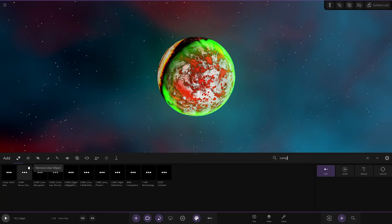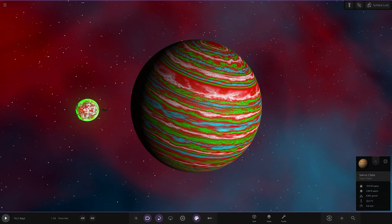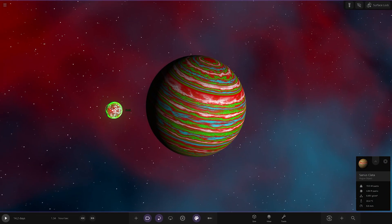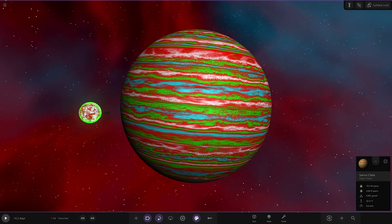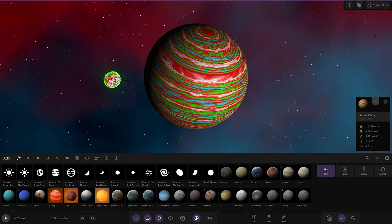Alright, so next up we have this one — this is from Soppy. It's a gas giant called Sanus Clatter. It's got a mix of blue bands in there as well — it's almost like they knew to go blue with the background this year. No description for this one, but it's a nice Christmassy gas giant with a blue mix. Looking good. Very nice. So that's Sanus Clatter.